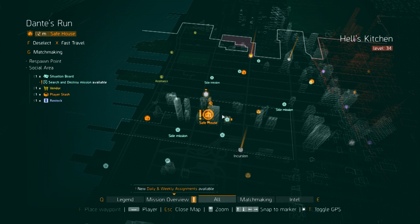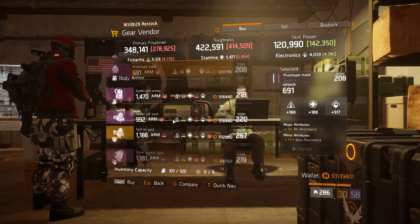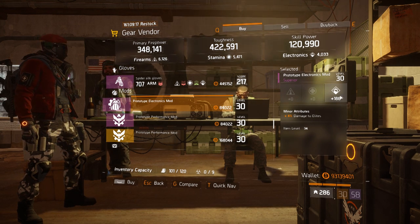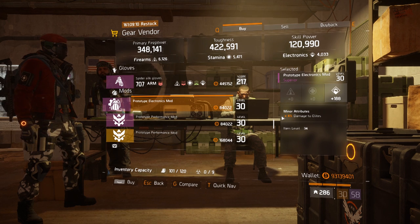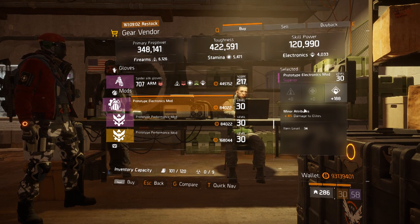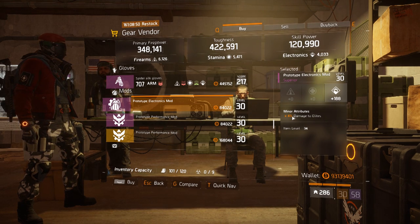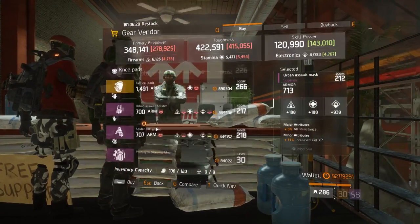The next stop is Dentists Run safe house, and I consider this to be the buy of the week. These mods are 4% damage to elite with 188 electronics — the electronics isn't too high but not too low either. The 4% damage to elite is really hard to find, so I highly recommend grabbing five of these for your inventory. They are rare to find, and whenever you can get 4% damage to elite mods, just grab them right away — this is the max.